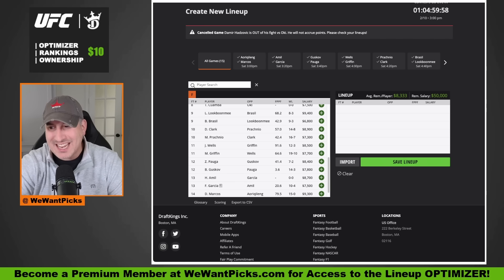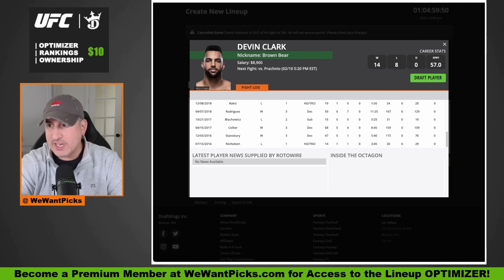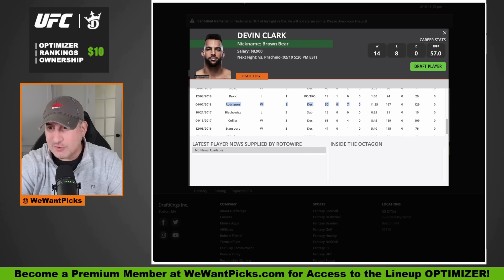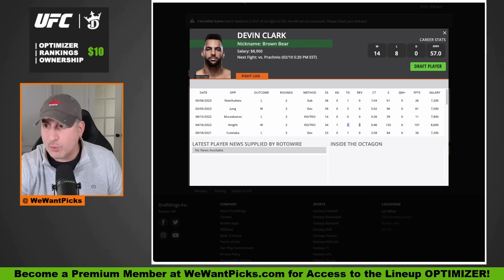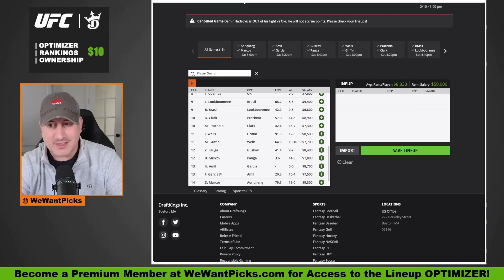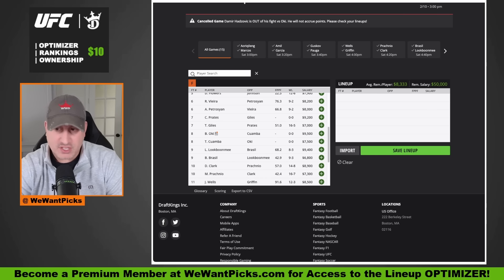Devin Clark at $8,900 — we're going to need a lot of dragging and he has only ever covered that salary three times in his UFC career: the Jake Collier fight with four takedowns, the Rodriguez fight with seven takedowns, and two takedowns plus a finish over William Knight. I think there are probably some more confident fighters at that upper price range on this card, but if he gets a ton of takedowns and potentially a finish, then all of a sudden he is worth it.